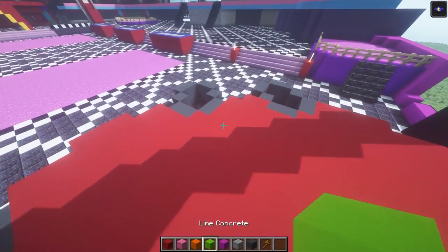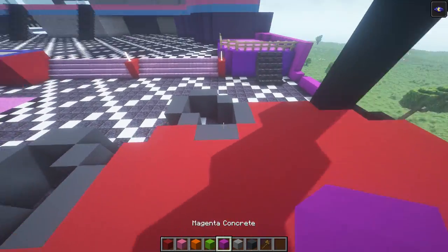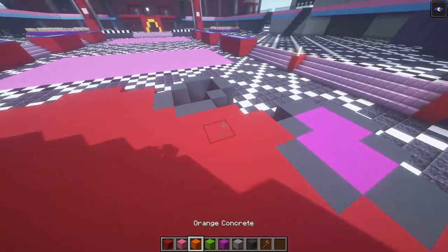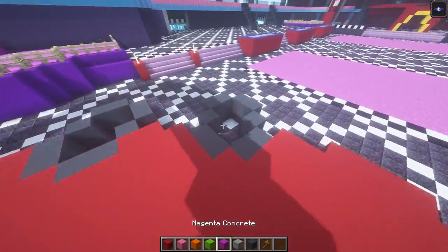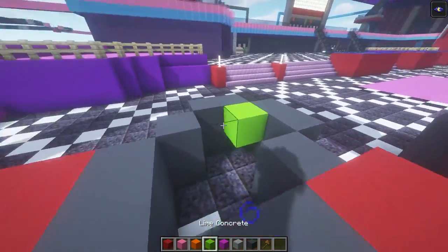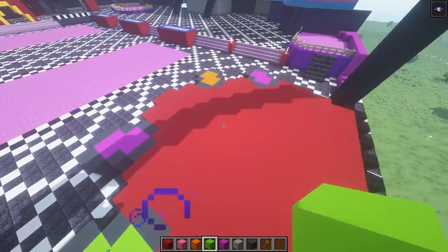Back here, we're just gonna add one extra layer of gray concrete and one extra layer of red concrete on top of that. Then we're gonna go ahead and fill this whole area in with red concrete. Now, once we're done with that, we're gonna grab our pink concrete to fill the stage lift on the right, orange concrete for the stage lift on the left, magenta concrete for Roxie's, and lime concrete for Monty's.